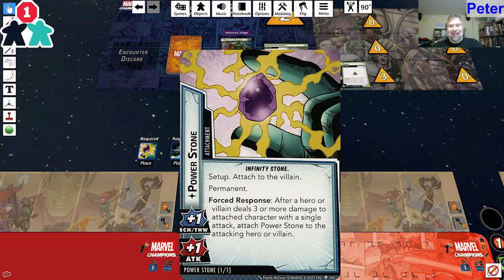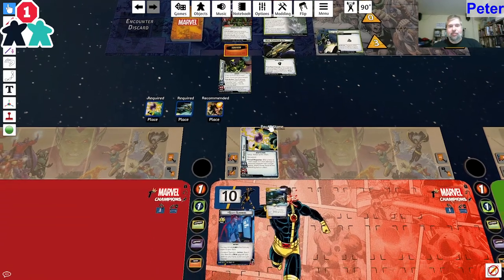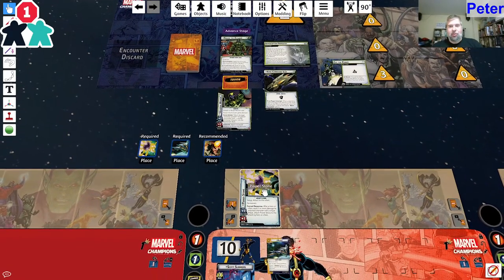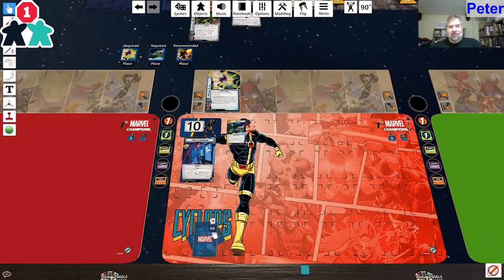Force response: after the hero or villain deals three or more damage to the attached character with a single attack, the Power Stone switches to that person. So this can switch back and forth by doing three or more damage. Let's see how good our deck can be, shall we?